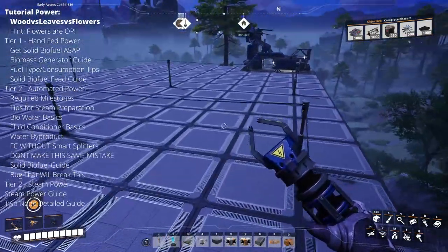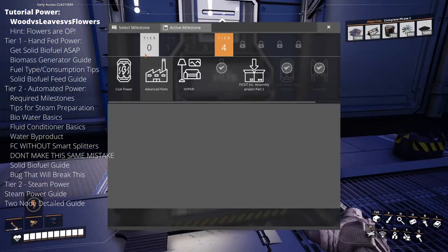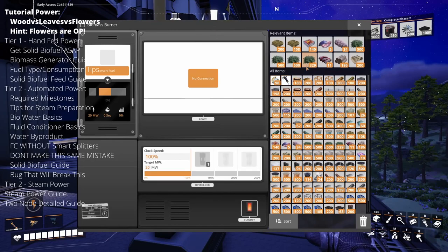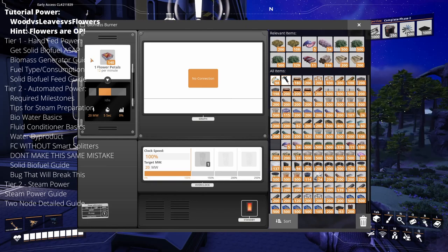The first thing to talk about is what I'd recommend while doing the tutorial. You'll have biomass unlocked pretty early at hub upgrade six, the last part of the tutorial. Prior to that you only have leaves, wood, and flowers. A little known fact is that flowers burn at 12 per minute in the burners, and so does wood. So wood and flowers have to be replaced by hand at pretty much the same rate.